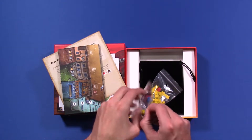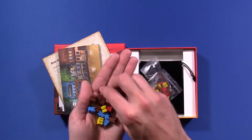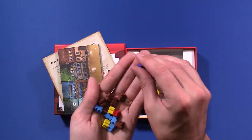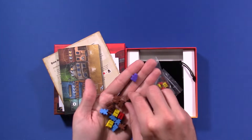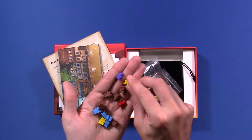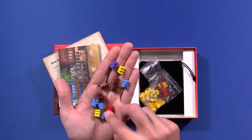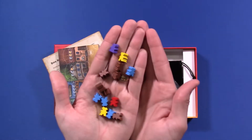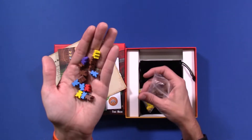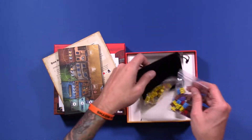And here are the workers or the characters. This here is — I don't know what they call her — she works in the saloon. And here you have your builders, your miners maybe. And then you have your deputies and your bandits or bad guys. They look to be the same workers from Coloma, keeping the theme. I think this is technically the third game in the series.